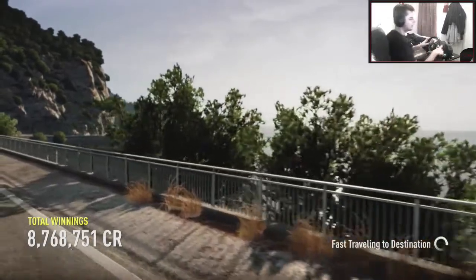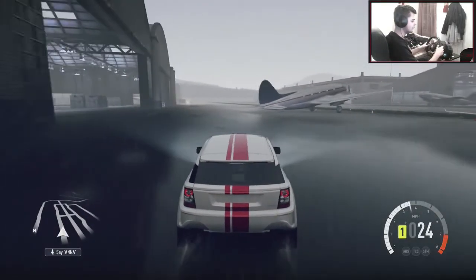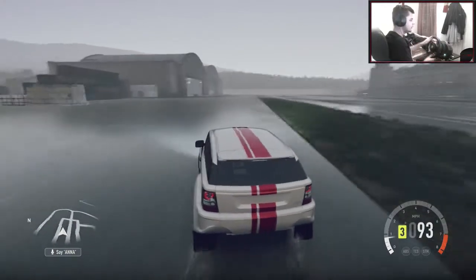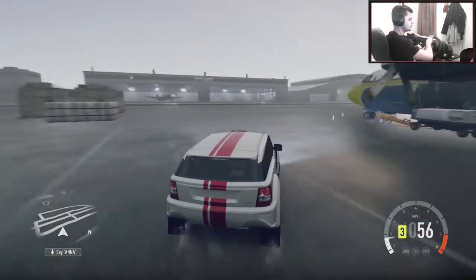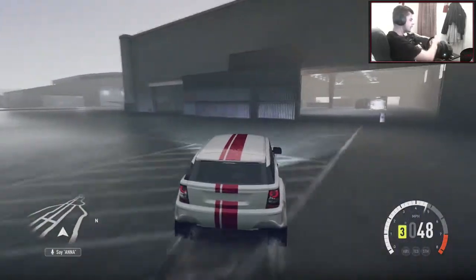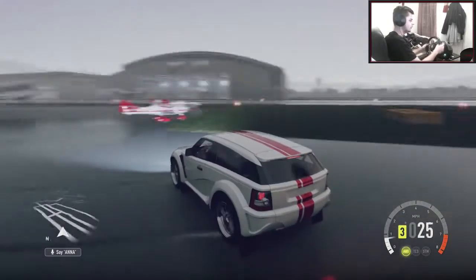It looks pretty slammed to be fair - for a 4x4 it looks pretty low, so that's pretty sick. Let's get this slide in. Gearing seems pretty short - maybe I adjusted it a bit too much. It's sideways! Sounds absolutely tits. Gearing's got to go a lot longer. It feels like it's gripping up a bit - so tyre pressures, camber. Obviously we've got sport tyres and very wide tyres, so I think this is going to need a bit of camber to get this car to work.